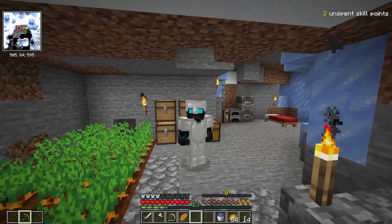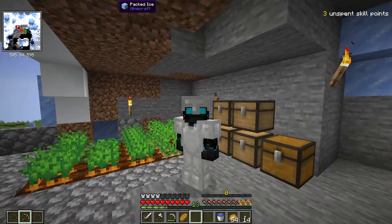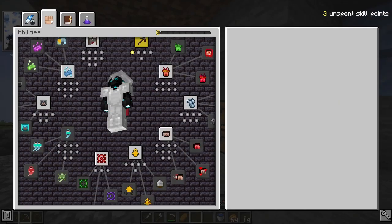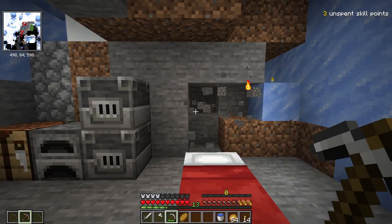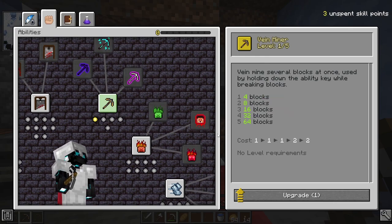To sum up the Vault Hunters modpack quickly: basically you hunt vaults. You hunt vaults in order to get more skill points, which you use to level up your character, unlocking abilities and talents — abilities such as the very well known Veinminer. These abilities have levels so you can upgrade them, so you need a lot of skill points.